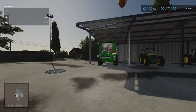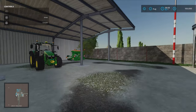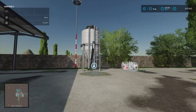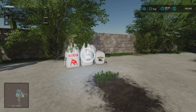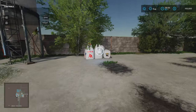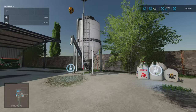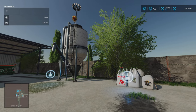We have our harvester over here, two John Deers, seed just there. That's a seed, fertiliser, and lime buy point. That's a lime station. If you've got that, you don't technically need the buy point because you can buy your lime from there — but you might not want either of them, of course.